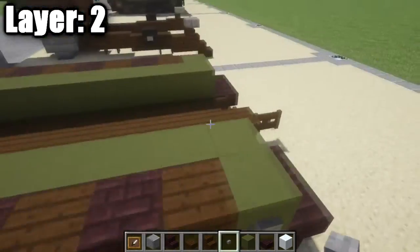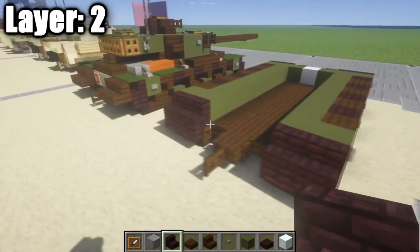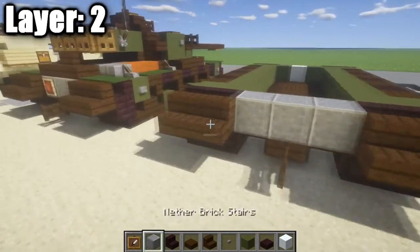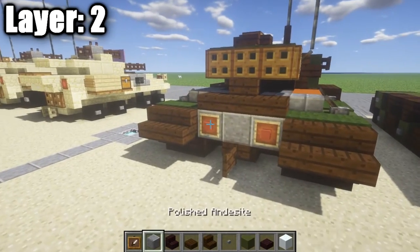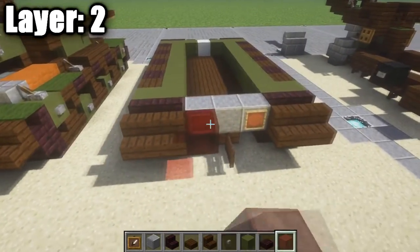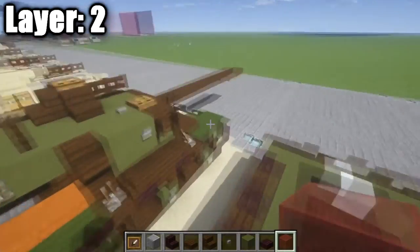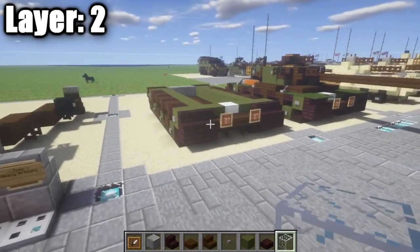At the back, place two nether brick stairs on top of the upside-down nether brick stairs for the back of the track. Place a row of three polished diorite blocks across between the nether brick stairs. Coming off those stairs, place two dark oak wood stairs for the back fenders, and place item frames on either side of the polished diorite blocks. Put red stained glass in the rear item frames for brake lights, and regular glass blocks in the front item frames for headlights. That completes layer two.